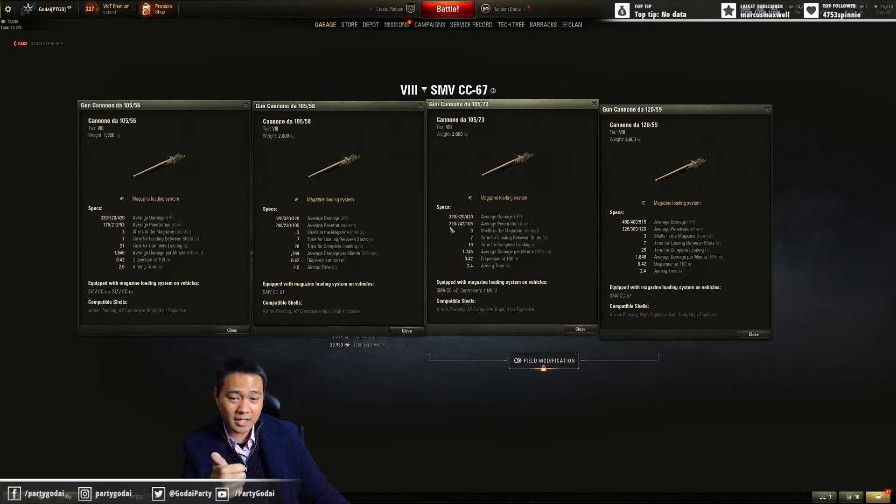220 standard, 242 premium - that's not that much of a difference but it's an upgrade anyway. Still three shots in the magazine, still seven seconds clip reload. Your whole clip reload is a little bit faster, your DPM is a little bit higher, and your accuracy is the same. Aim time is just a tiny little bit better.